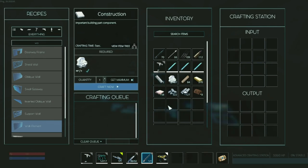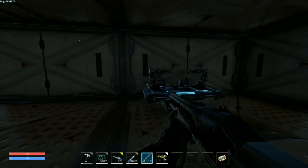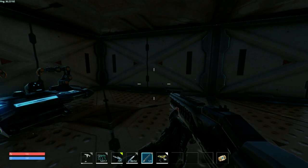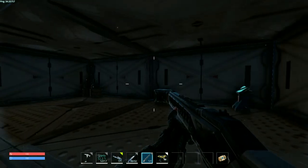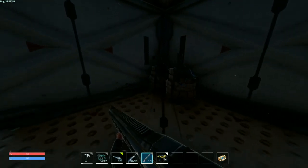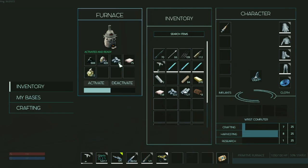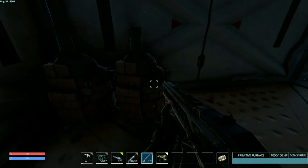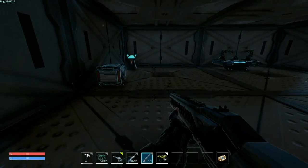I can't make a wall — oh, I need 5 more. This is where the advanced crafting station will come in. Input, get maximum, craft now — 5 seconds per. Can I just leave that there? Okay, there are 3 in there now. If I walk away — there we go.